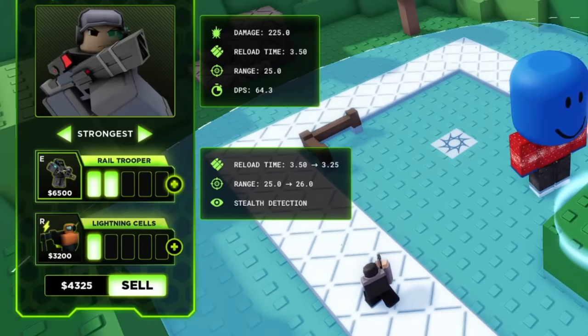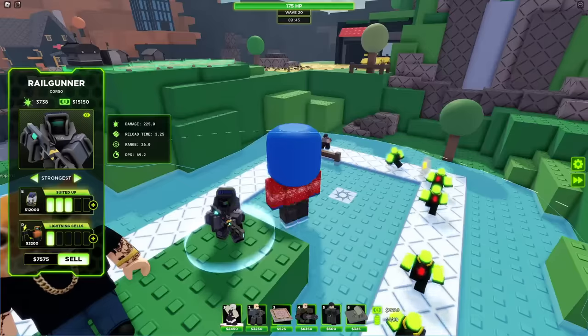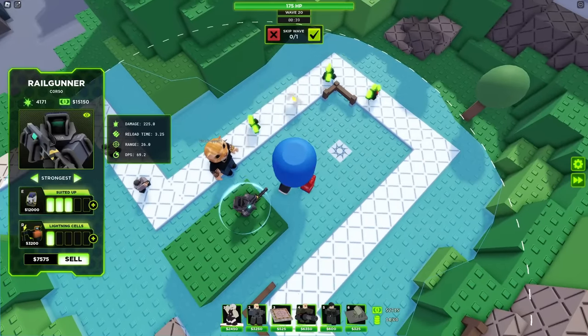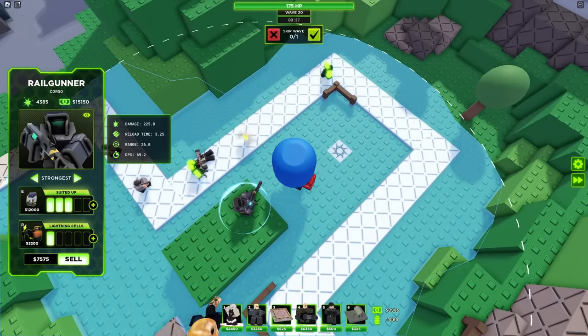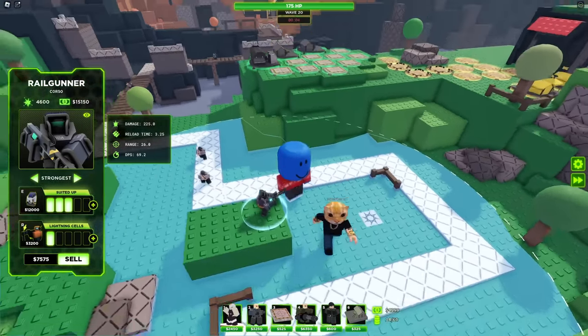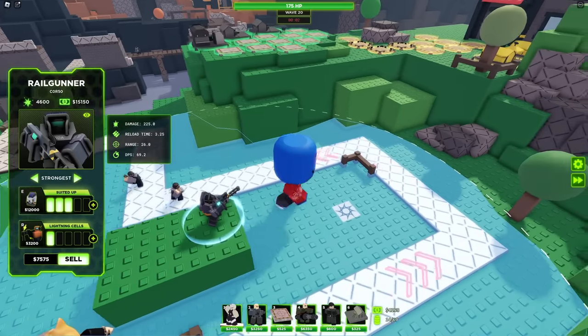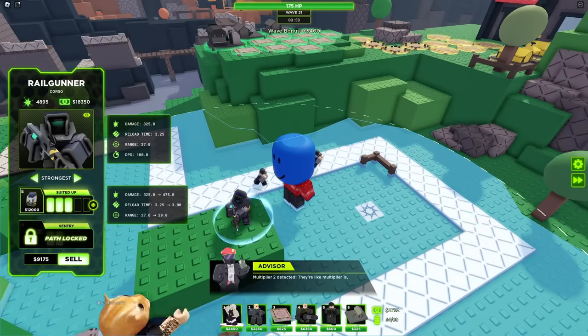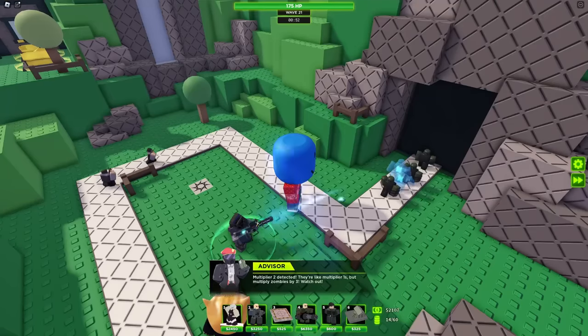Let me get the Rail Trooper upgrade. It reduces reload time again, increases range, and gives stealth detection. That's gonna be useful. The only issue is that you can't really see the bullet go to the targets, but other than that it's a sick tower. Let me get the Lightning Cells upgrade just to increase its damage. Now let's see what the top half does — look, they're shredding those enemies.